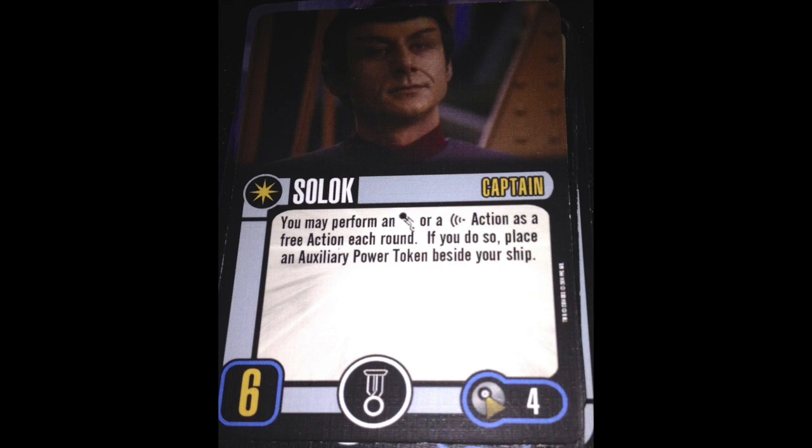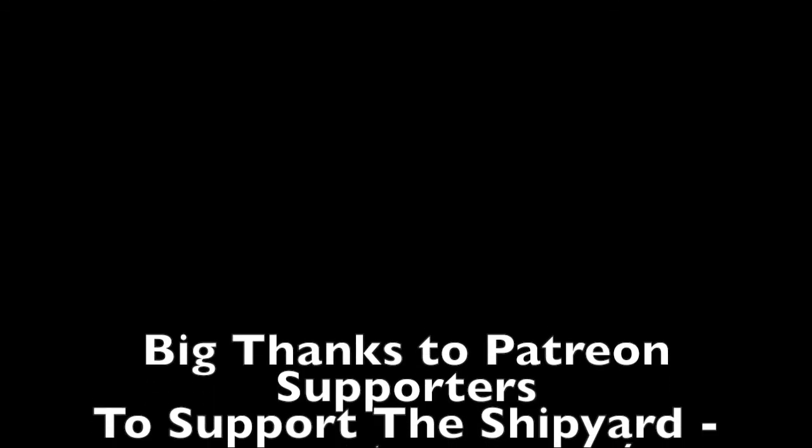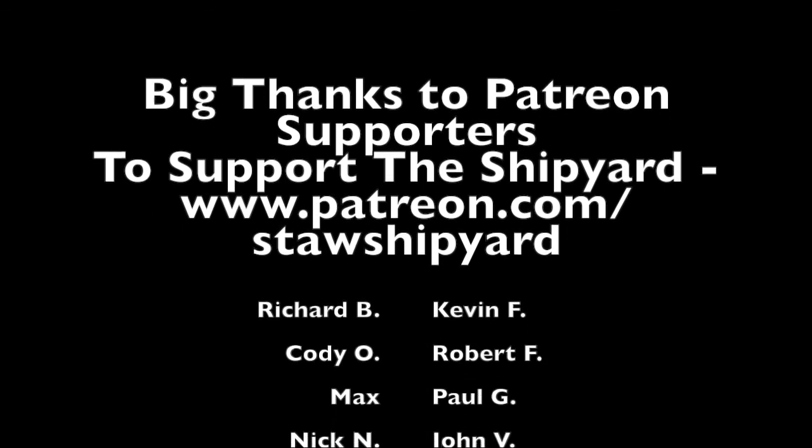Our last captain is Kuvak. After you move, if you perform an evade action, you may place two evade tokens beside your ship instead of one — if your ship is not in the forward firing arc of any enemy ships. It's a nice little passive ability, but not very good. I would prefer it to say: you can place two instead of one if your ship is in the firing arc of two or more enemy ships, because that's when you need a lot of evade tokens.